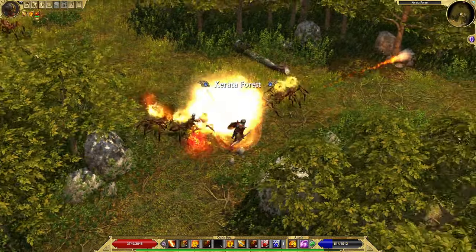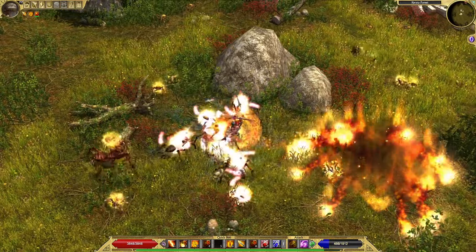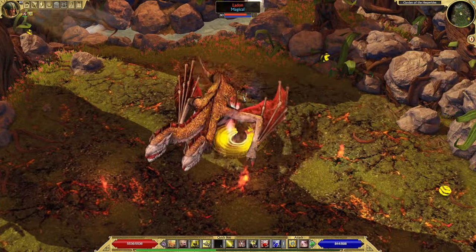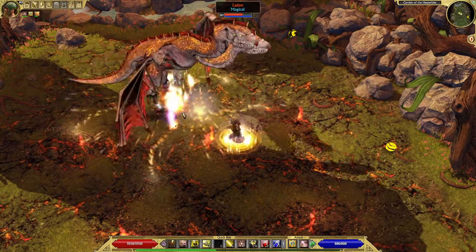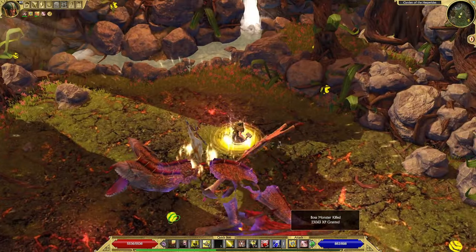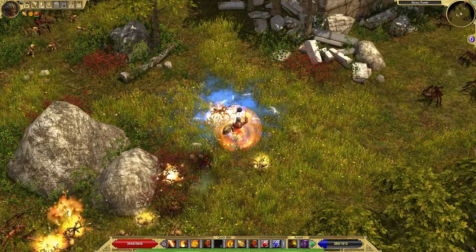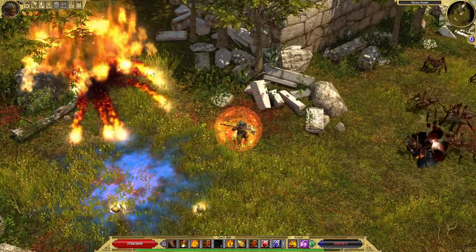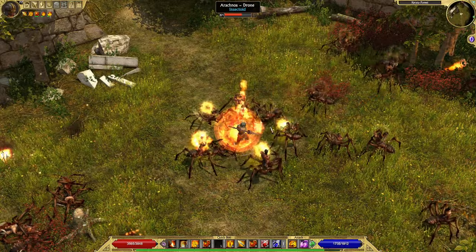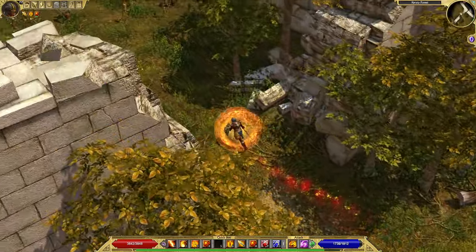In Titan Quest 1, the flying enemies were just on the ground all the time and could be attacked by melee attacks easily. The only exception was the dragon in the Atlantis DLC, which took off and attacked you from the air, which is more realistic. I understand that basic flying enemies like crows or harpies had to be designed so the player wouldn't have too much trouble fighting them. For flying mini-bosses, it's great that they actually fly in the air where you can't attack them and swoop down, adding realism and making fights more fun.